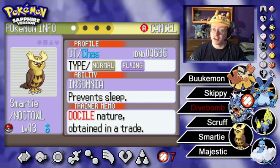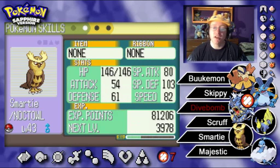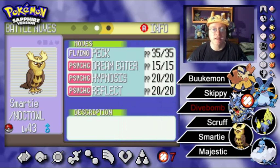Next, we've got Smarty the Noctowl at level 43 — one of our Johto alumni. He has the Insomnia ability, preventing falling asleep. Docile Nature is neutral so no stats are affected. He has a solid special defense of 103, and his moveset is Peck, Dream Eater, Hypnosis, and Reflect.